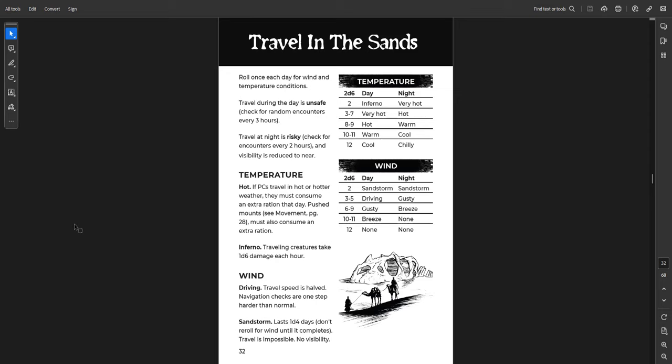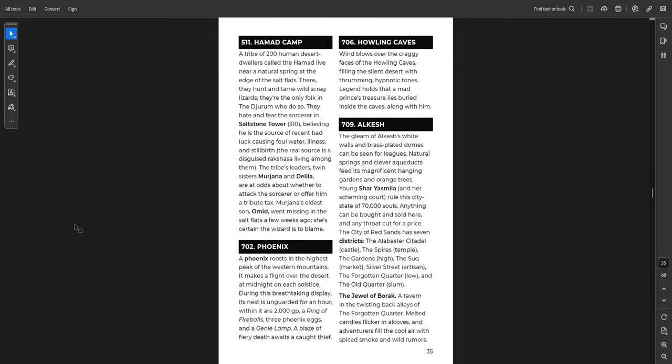Then the Jurum location again, with rules for temperature and wind and a hex key. Let's look at one — the Hamad Camp. A tribe of 200 human desert dwellers called the Hamad live near a natural spring at the edge of the salt flats, hunting and taming wild scrag lizards. They hate the sorcerer in Saltstone Tower, believing he's the source of bad luck causing foul water, illness, and stillbirth. The real source is a disguised rakshasa living among them. The tribe's leaders are twin sisters Mujana and Delilah, at odds about whether to attack or offer tribute. Mujana's son Omid went missing in the salt flat. Great bits of information just enough to flesh out.